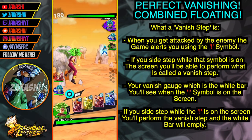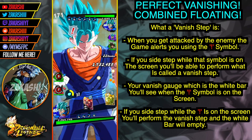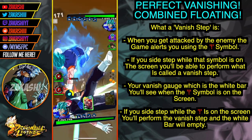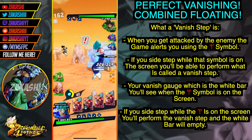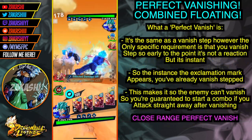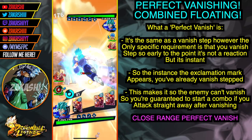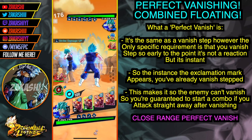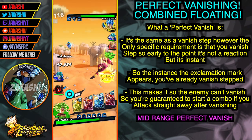Before I get into the actual tutorial, I have to discuss the elements of vanish stepping. You guys know that if the enemy attacks, you get an exclamation mark on the top of your head basically alerting you that there's an attack coming. That alerts you to sidestep, and if you sidestep while an enemy attack is coming, you get what is called a vanish step. Now if you don't know what a perfect vanish is, it's a scenario where you vanish step so fast and early.